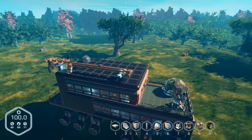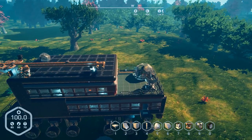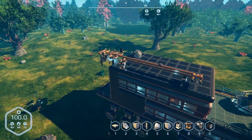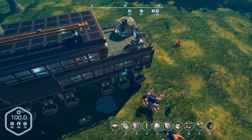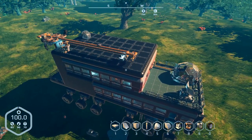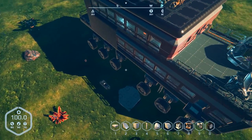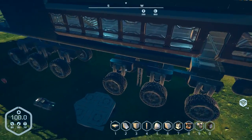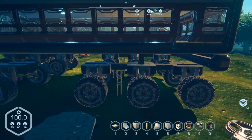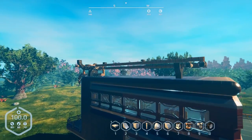Hey everybody, it's BC here and welcome to another episode of Planet Nomads. This is part three of the all-new big base bus. I've done a little more work on this — after the last episode I tried loading up the save file and the thing disappeared, then it broke the game and crashed repeatedly. My last backup was before I redid the wheels, before I redid all the power, before I even built this thing.